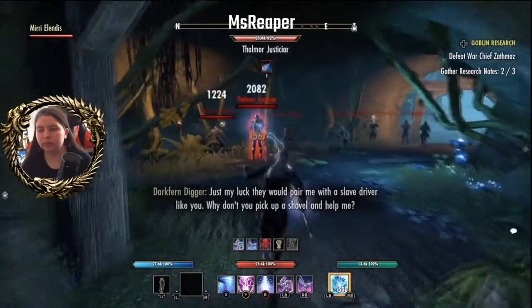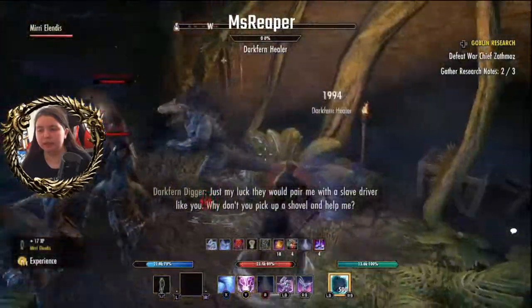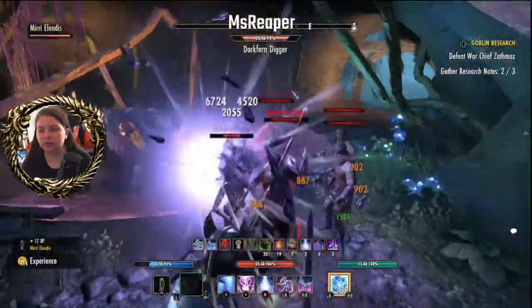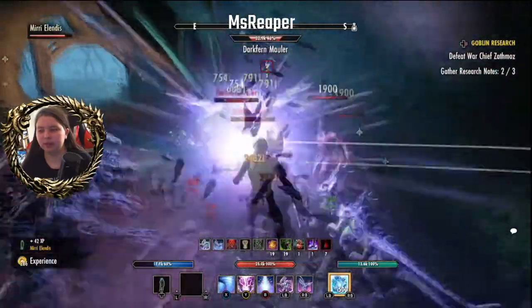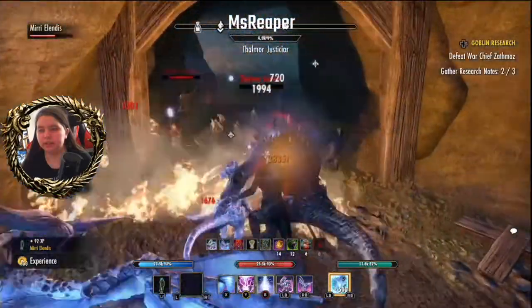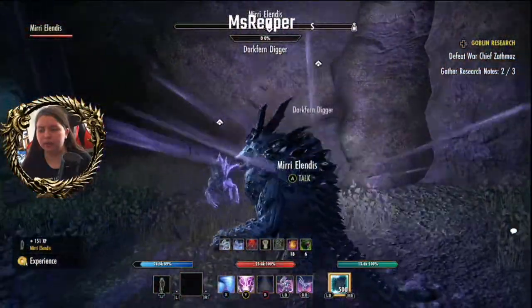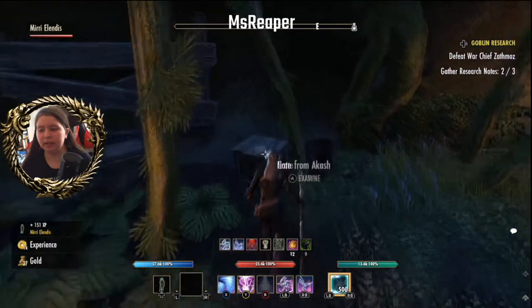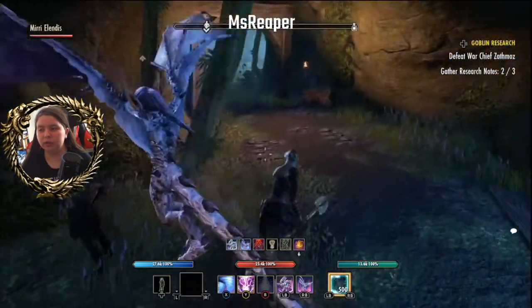Okay, next bunch of adds is right here. The imperium lights — move faster, the more bones you find, the sooner we can all get out. Of course we found some healers right here. Now there shouldn't be any more — and those are orcs, basically the miners in this place that are being told to mine bones. I paid attention to the story when I did this the first time.